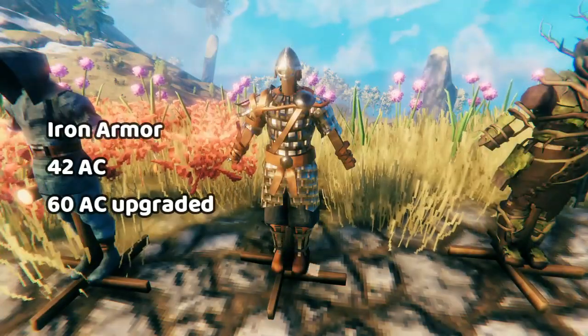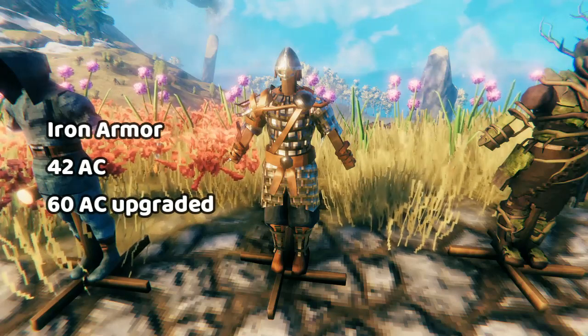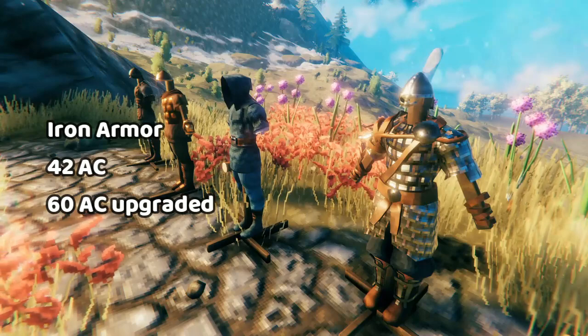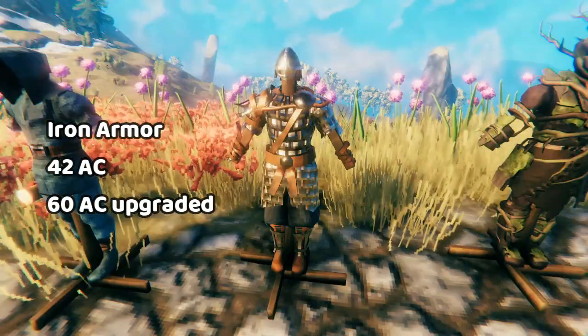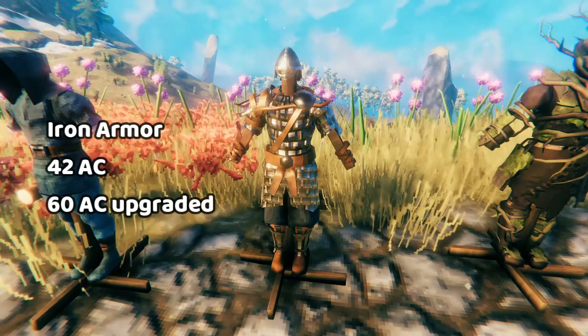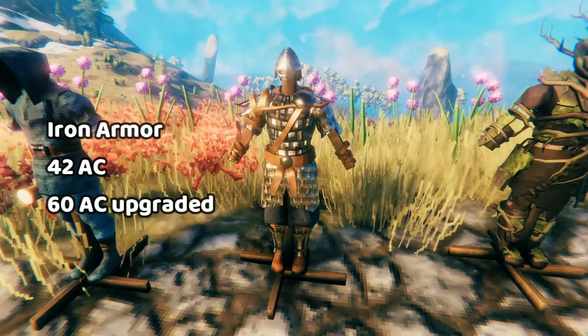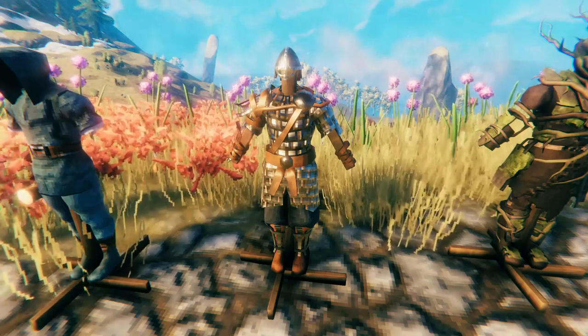Next, we have the iron armor set. Iron armor is the first true heavy armor. For most people, iron armor really is the goat — it's the thing that's going to make Valheim much more approachable for them. However, if you're playing on higher difficulties, the enemies do more damage but the armor doesn't give you more protection. So on harder difficulties, iron armor is skippable.